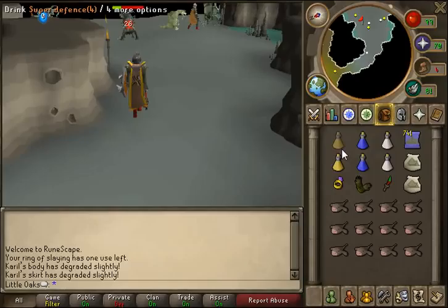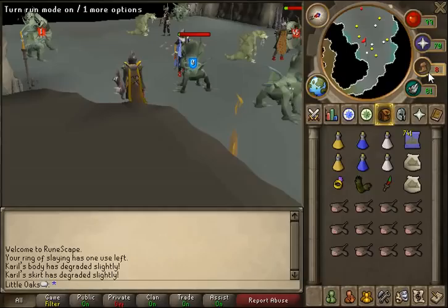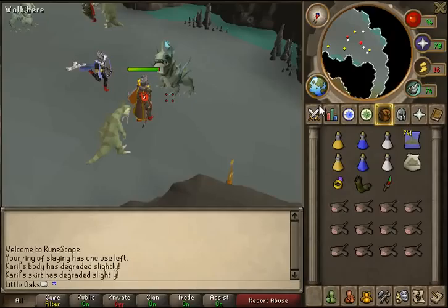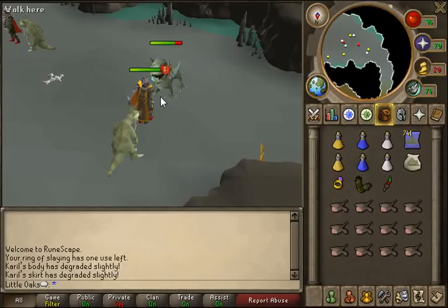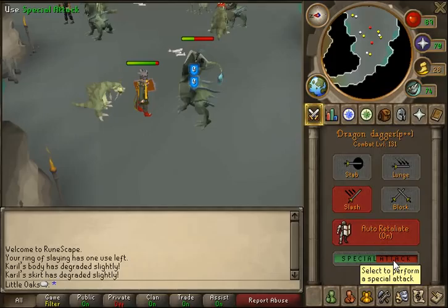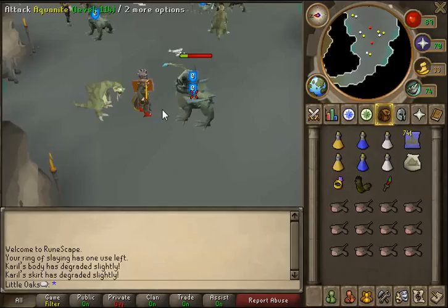Hopefully you'll have a reasonable combat level if you're doing this sort of slayer task. I don't particularly like Aquanites because they hit a lot, frequently. If anyone knows why I turn invisible sometimes when they hit me, I would like to know - it's really annoying. And if it happens to you, I want to know as well, because my friend told me he could see when he got hit. I didn't turn invisible that time though.